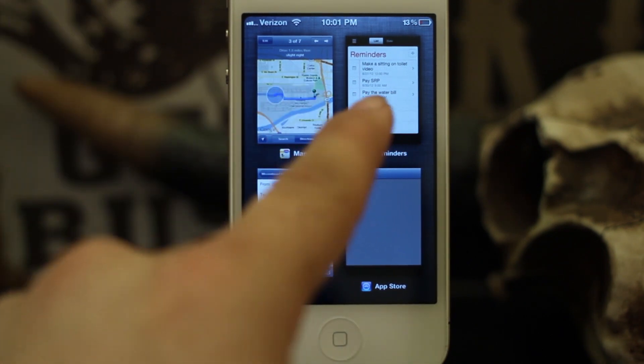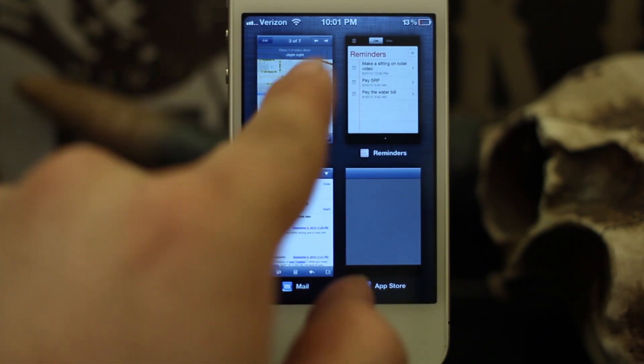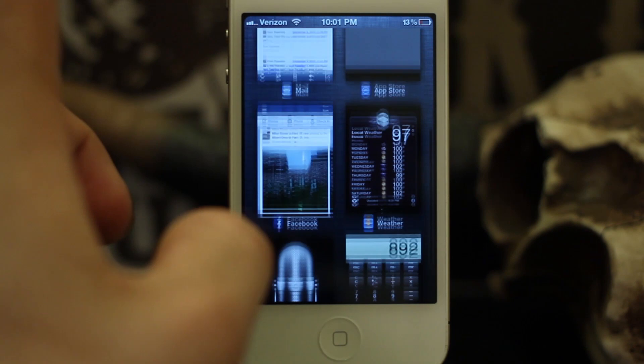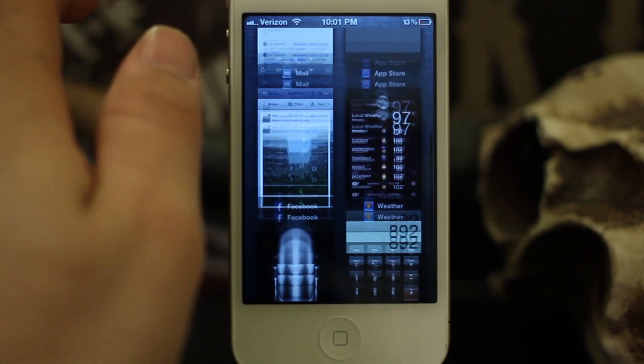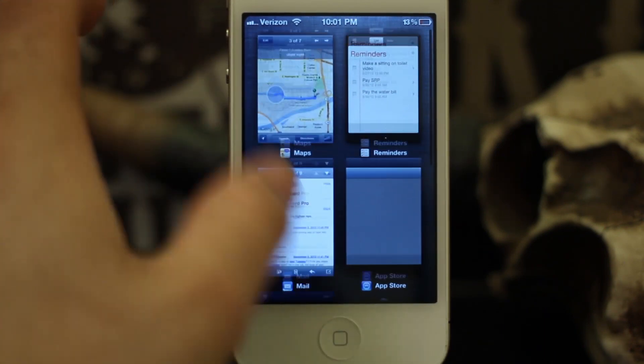Now as you can see here, we have different squares of apps and you can actually see a screenshot from all the apps that I have open. The scroll is very nice on this — it's very smooth, there's no lag at all, and you can just freely scroll between these apps.